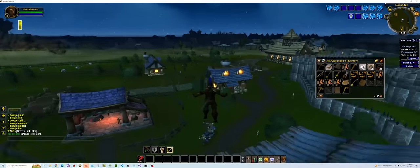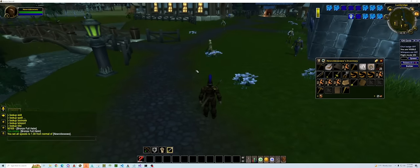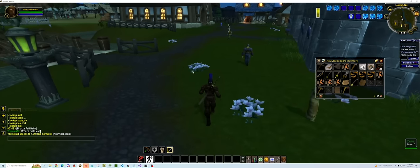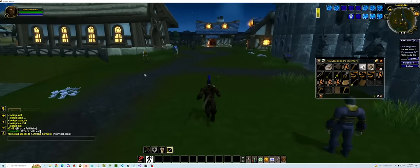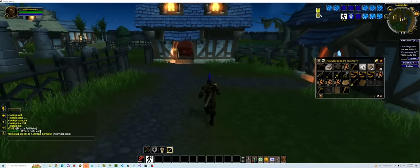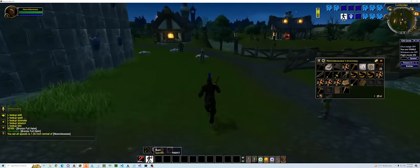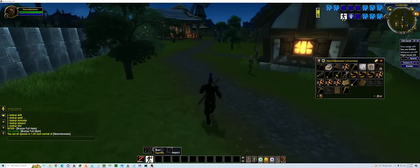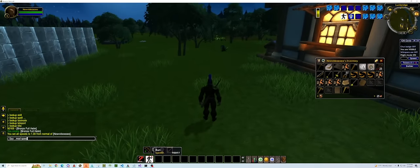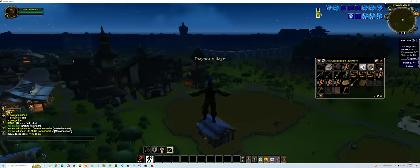Next is agility. We have the run bar up here. This is the normal walking speed equivalent to the walking speed scaled to what the Old School RuneScape map is. As you run, it's going to drain. The more you level up agility, the more you'll be able to run. I'm really curious to see how this plays out in wilderness combat — people being able to outrun others because they have higher agility. You can turn it off and it will start recharging.